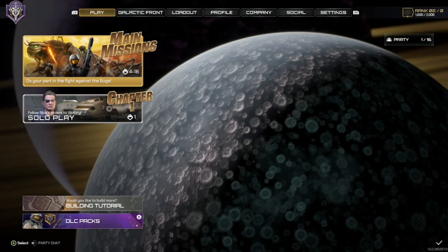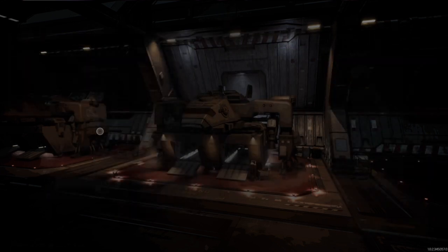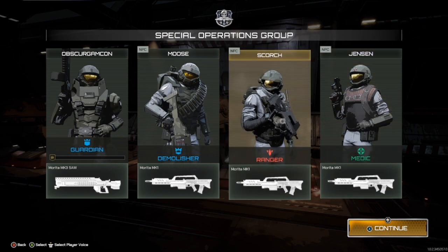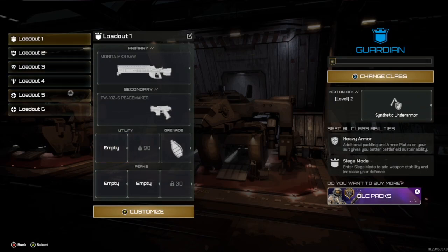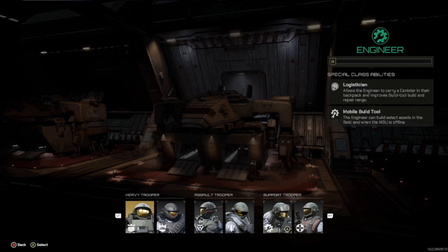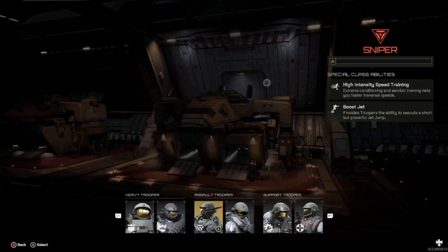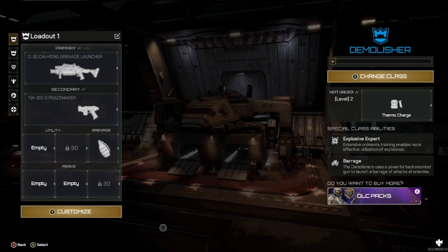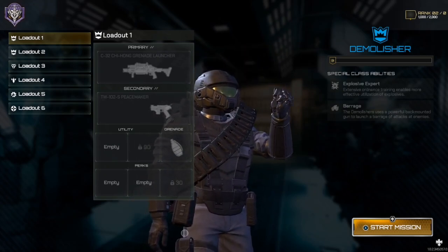We'll go ahead and do just a solo game here. When you start a game, you have the option of choosing to be a guardian, a demolisher, a ranger, or a medic. I prefer a ranger, but I don't have that option yet — it unlocks eventually. So we'll go ahead with the assault direction. I think I accidentally hit continue instead of cancel, so we're going in as a demolisher.